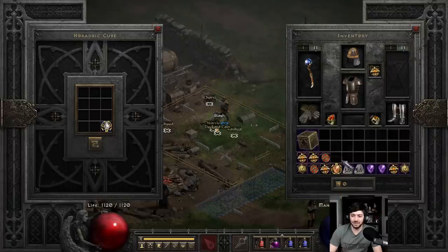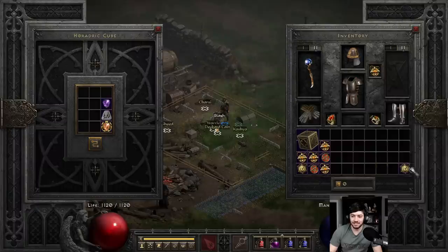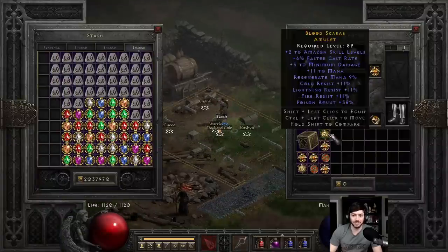6 FCR, not rolling the plus skills. 9 FCR. Last one of the first batch — we hit a 2 Amazon, but pretty trash beyond that. Did hit our first plus 2 of the day though.